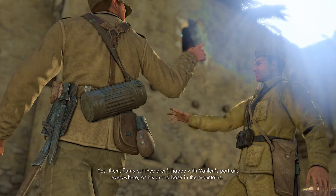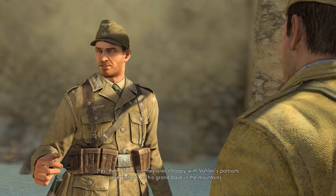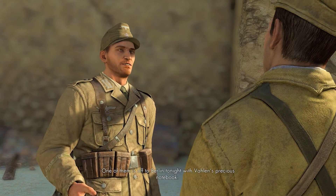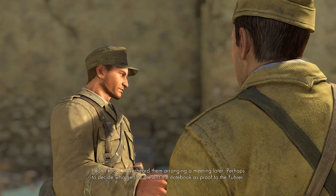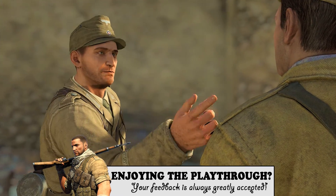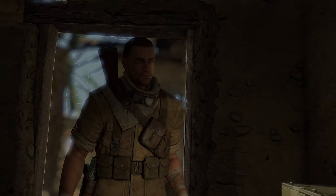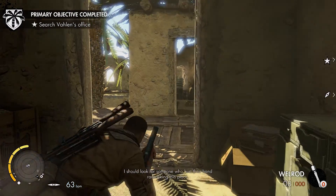The three musketeers — turns out they aren't happy with Valin's portraits everywhere or his grand base in the mountains. One of them is off to Berlin tonight with Valin's precious notebook. I overheard them arranging a meeting later, perhaps to decide who gets to present the notebook as proof. I should look for someone who hurt their hand ransacking this place.